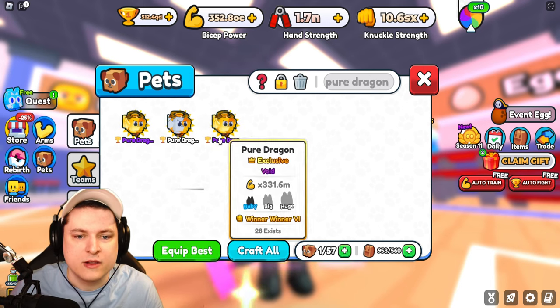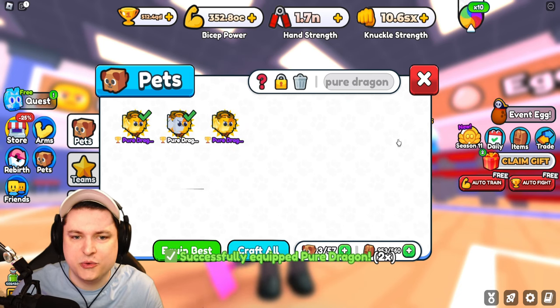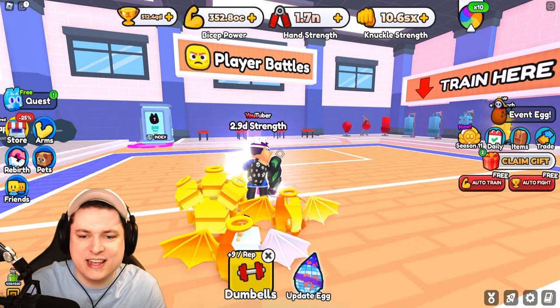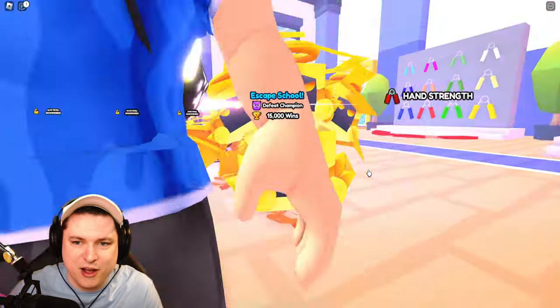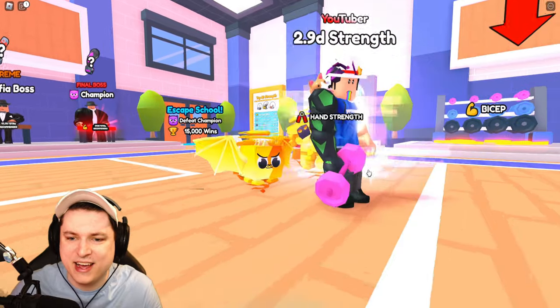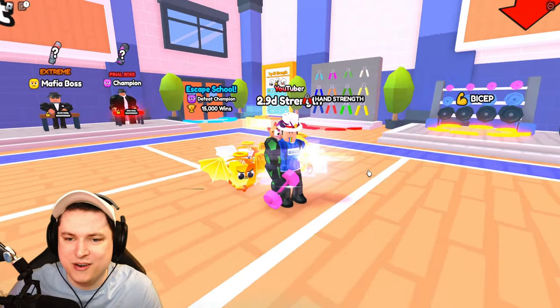So we got three pure dragons — two voids and one non-void. We're going to be able to equip all of them, and they actually show! That is amazing, I am so happy. Let's take a look at these pets. Here we have the Dominus first off — this thing looks crazy cool. And we have the dragon looking amazing, and the normal one as well.